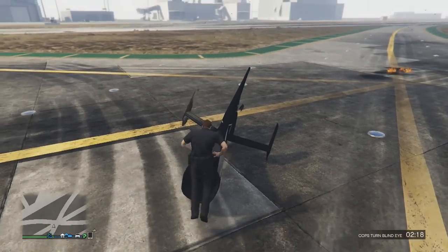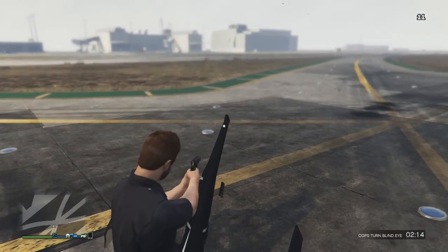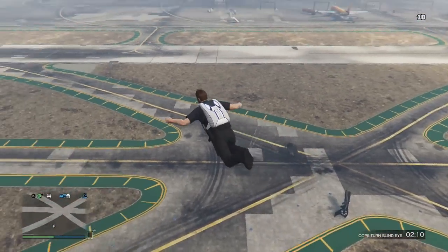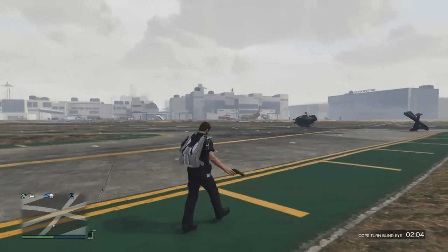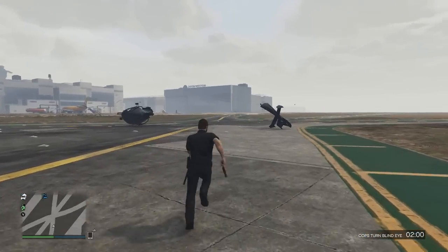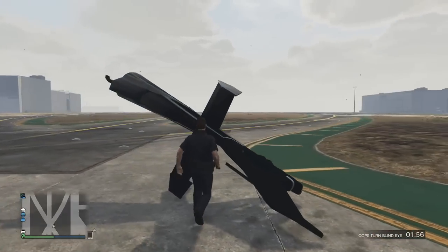I'm sure you guys will already know this, but this car is some form of Benefactor, and we know that because of the badge on the front of the car. You may also know that Benefactor is the in-game version of Mercedes, so knowing that, as well as knowing what this car looks like, we can determine this car is based off the Mercedes 300SL. But like I said previously, I'm sure you guys already knew this, but what you may not know is that a model for this car became publicly available a few days ago.